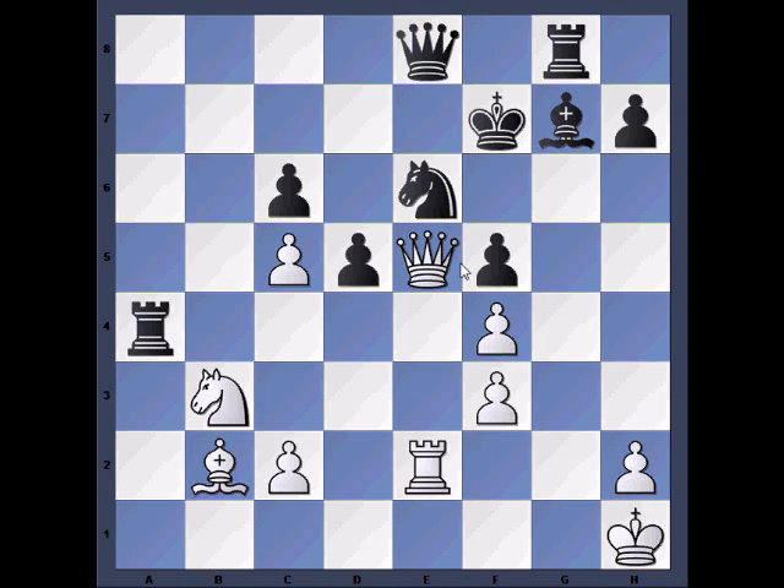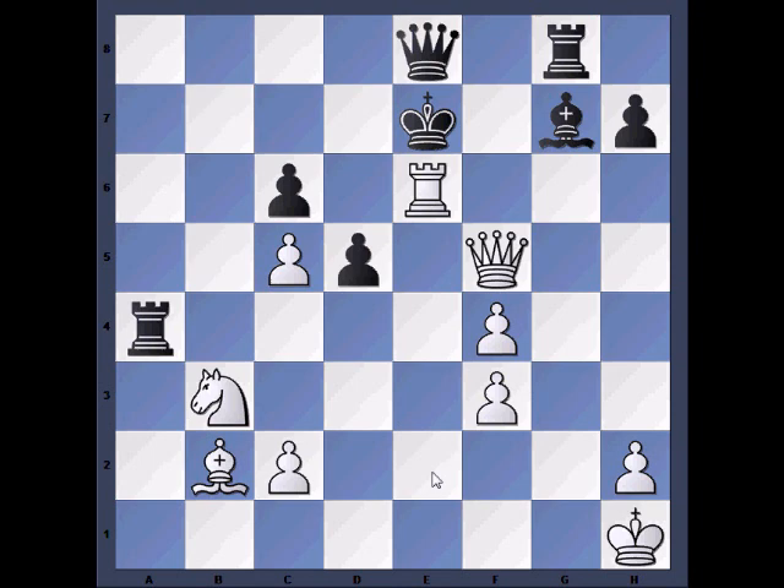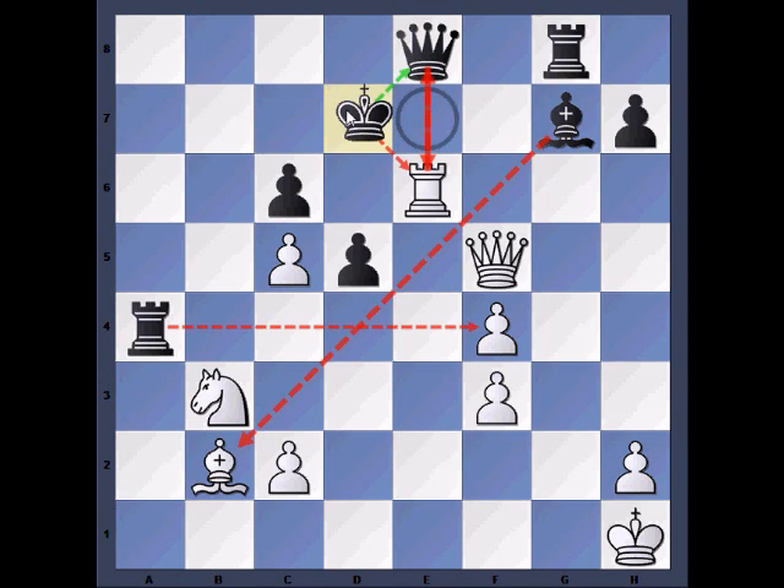After Bishop takes G7, then Queen takes F5 — really is devastating. Black cannot do anything that saves his position. If Bishop back to F6, then checkmate in one. The only other move he has is King to E7. After King to E7, it is very clear that Rook takes E6 check is a very clear win for White.